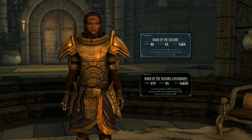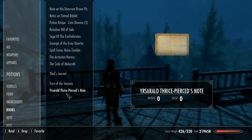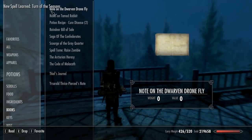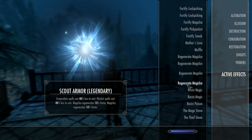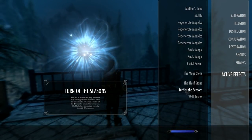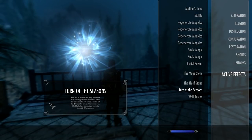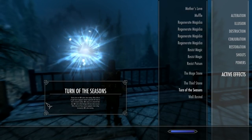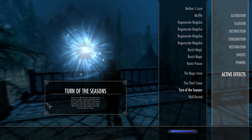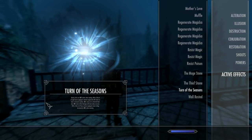You'll also get a tome called Turn of the Seasons. This is not so much a spell, more of an active power. Once activated: barter prices are 10% better when it's raining; with a full set of light armour equipped, Stamina regenerates 5% faster in clear or clement weather; there's a 10% chance of a critical hit doing 10% more damage with bows when overcast; and with a full set of heavy armour equipped, armour is increased by 10% when snowing. All fairly specific — nothing particularly interesting to write home about, but nice to have.